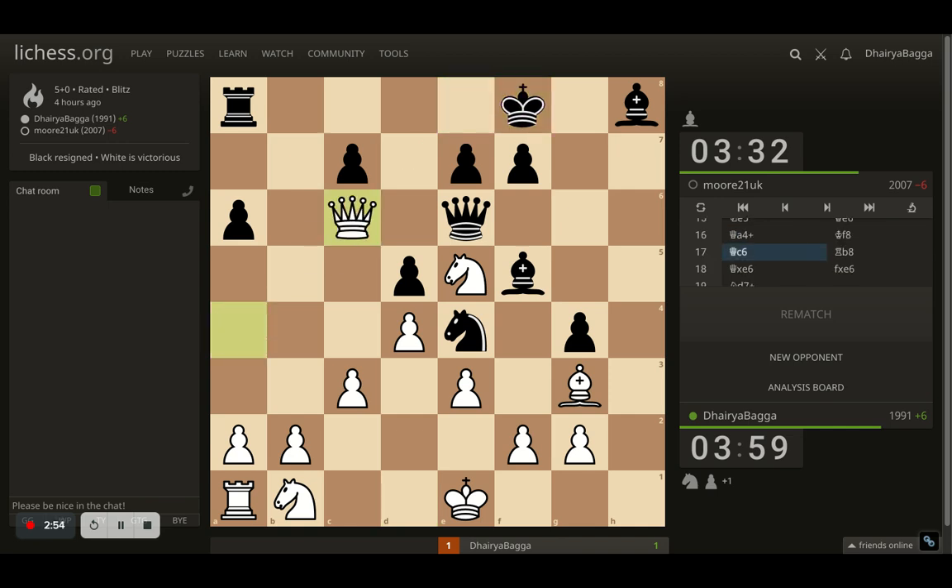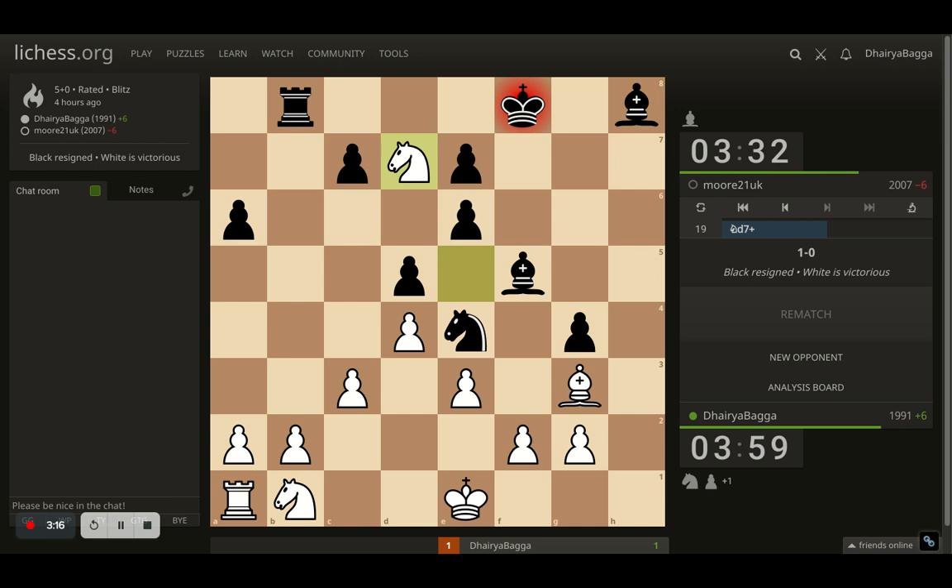Now comes queen to c6, asking for a queen trade, because that will be beneficial for me. The opponent thinks they can improve the position of the rook. The rook was attacked, so it had to be saved. Now the rook is attacking my b2 pawn as well, but I don't care. I took the queen, opponent takes back with the pawn, which is a blunder — because now here comes a fork, which allows me to take the rook in the next move. The opponent resigns immediately after this fork, as they were going a rook down, apart from being a pawn down and in a very bad position.